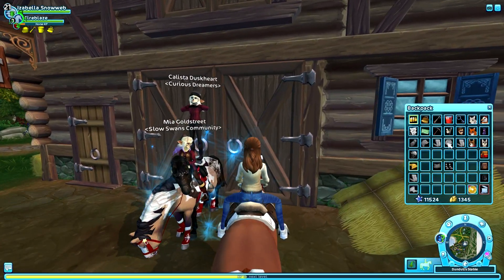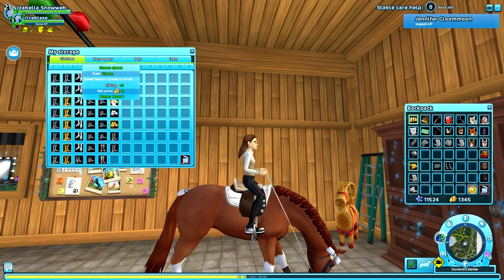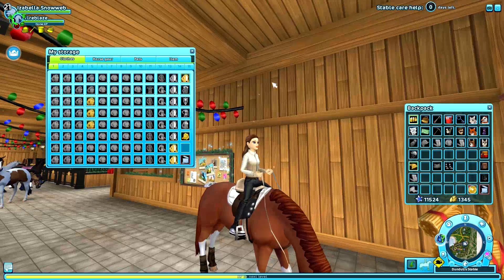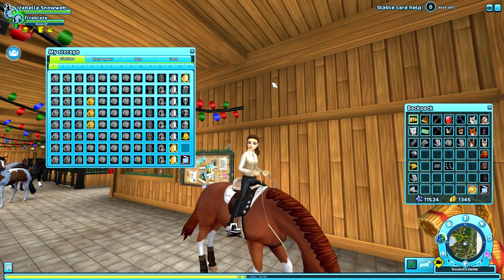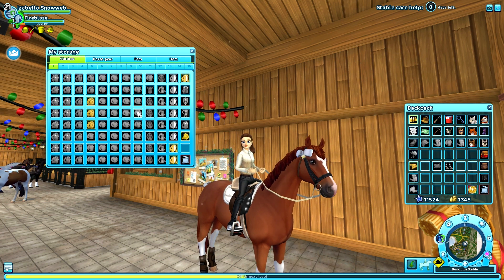For this last outfit, we obviously need our black pants again and those black shoes with the white parts. Then I'm going to search for a blue sweater. The one that looks most alike comes from a quest, and I really hope I didn't sell it — I'll take a look. Sadly, I don't have it anymore.